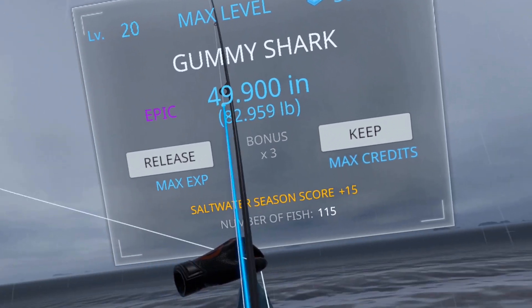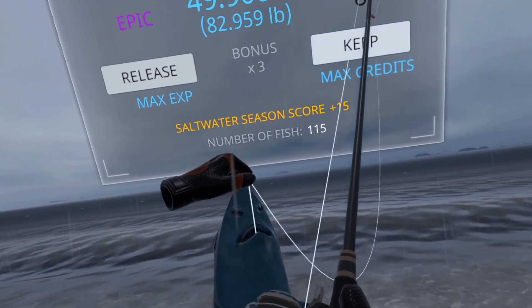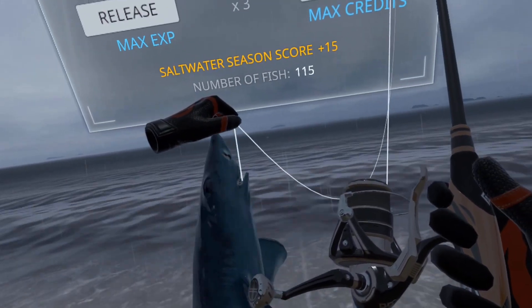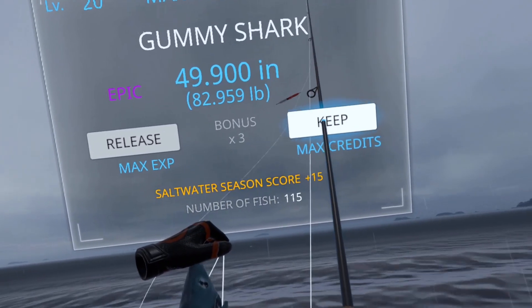Alright, here we go — Gummy Shark again. We were using shiner on bottom, casting at bubbles, instant bite. Unfortunately there may be some other distractor fish around that you'll have to fish out, but it's a little big one and the angle's not too small.